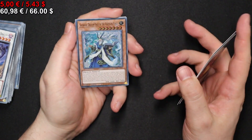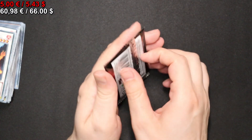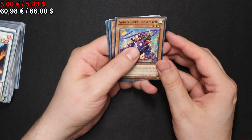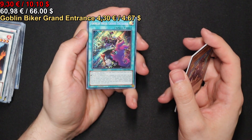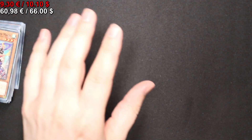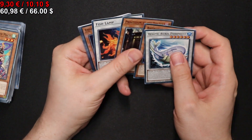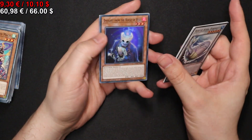Maybe greeted with another Sauravis Dragon Sage of the Voiceless Voice. I can see a secret there — it's the Goblin Biker Grand Entrance. Got the Quarter Century Secret one in the last opening, so kinda disappointed. But it's still fine. We have an Emissary from the House of Wax.